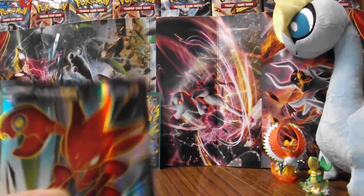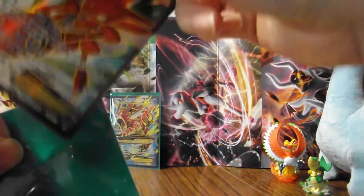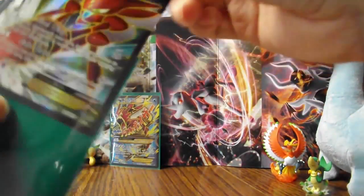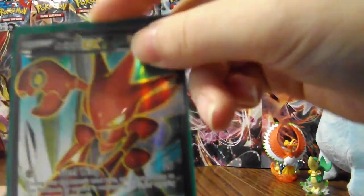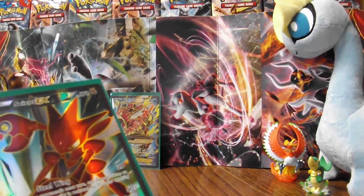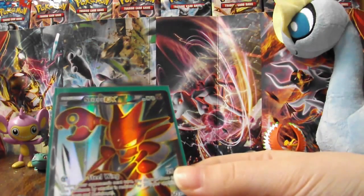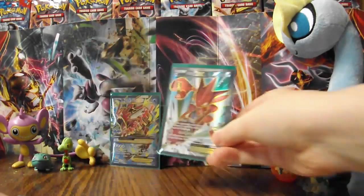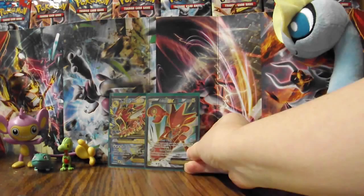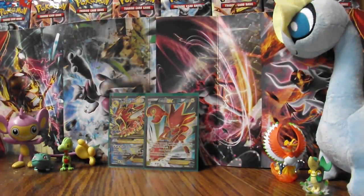Amazing luck I've had here. Sometimes it really depends — sometimes you can have really good luck, sometimes really bad luck. For Breakthrough I got an elite trainer box because I had seen it would have great pulls, and I opened it and all I got out of it was a holo Octillery. Yeah, not very good. Alright, we got our Shiny Gyarados pack now — let's see if it can give us one last goody.